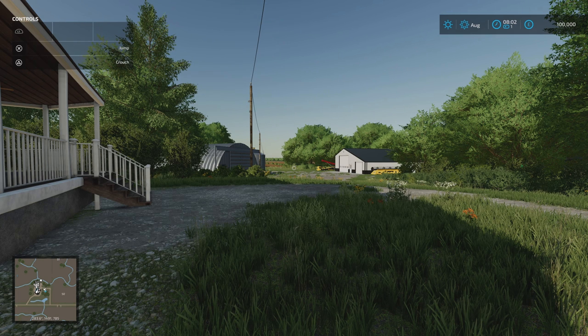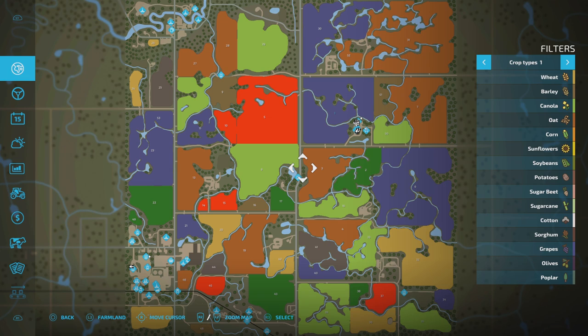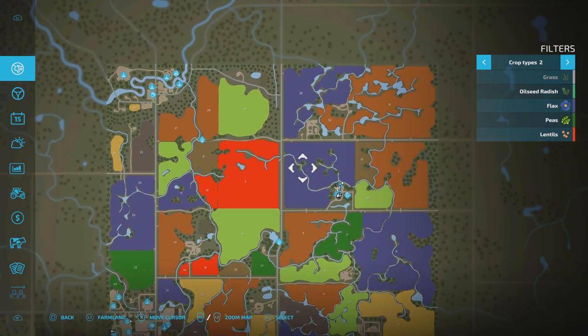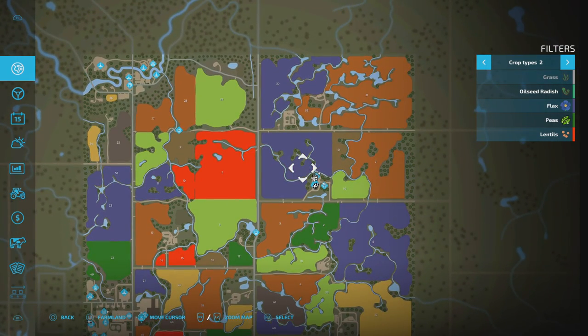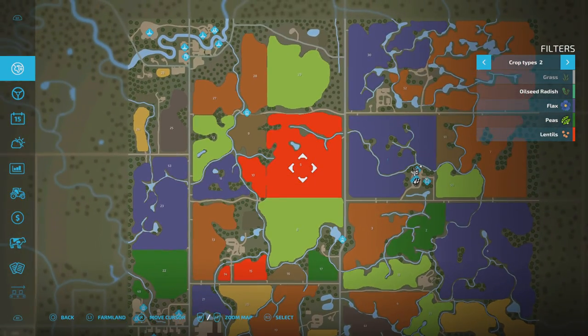This is a really nice map. This is what the map looks like and you might be looking at those colours and thinking, what is going on? Well, three new crop types have been added in. We've got flax, peas and lentils. Flax is this purpley colour here. Peas is this bright green colour. And then lentils is the red.